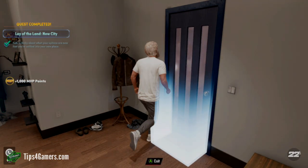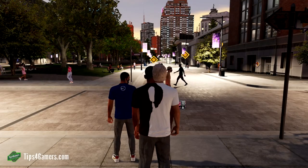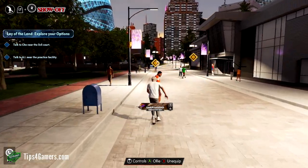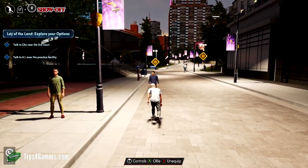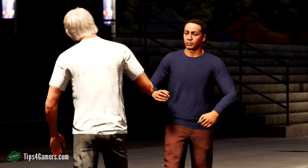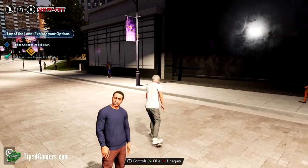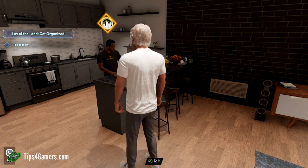Complete the 'Lay of the Land' new city quest, then head back to your apartment. If you have something faster than a skateboard, like a hoverboard, you'll be able to do this quicker. I just have a rusty old skateboard and my guy looks kind of like a badass version of Gandalf, so I've got some things going for me. After you talk to Chi, you're going to want to fast travel.